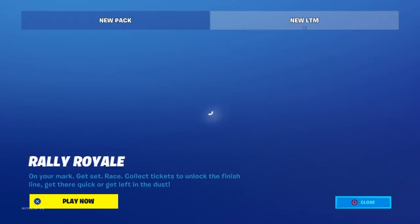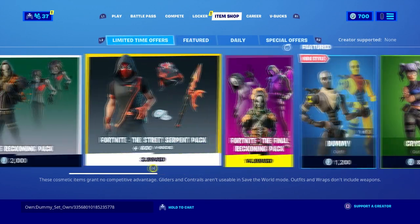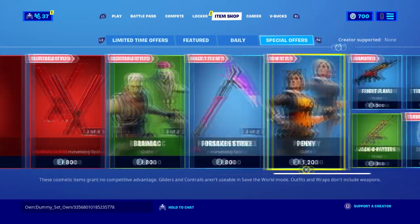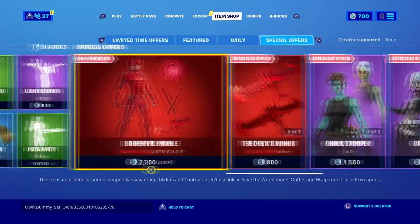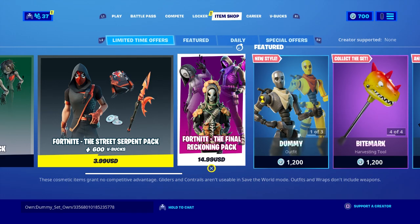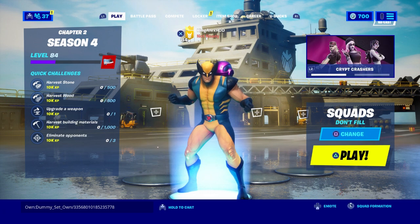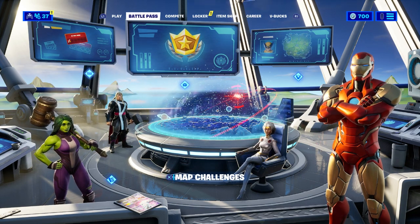But once again, guys, if you want anything in the item shop, make sure you smack the like, make sure you are a subscriber, and make sure you turn on that notification. I am willing to hook anybody up that is in need in Fortnite. I'm also going to talk to you about Halloween and the giveaway later on in this video, so watch the whole entire video to the end so you can know exactly how to get some free skin.